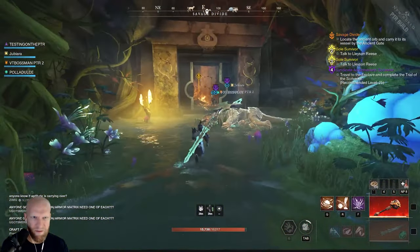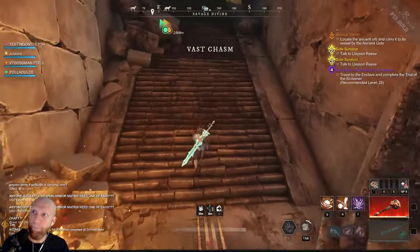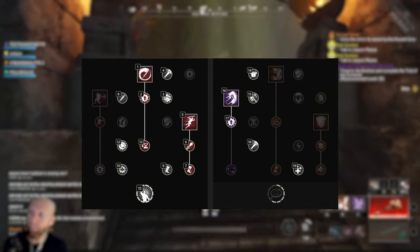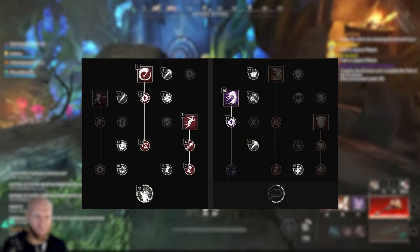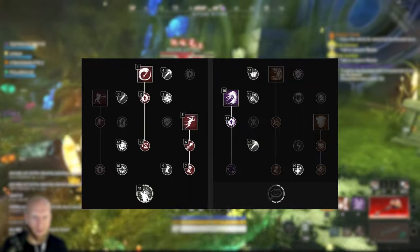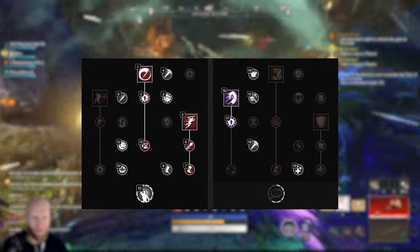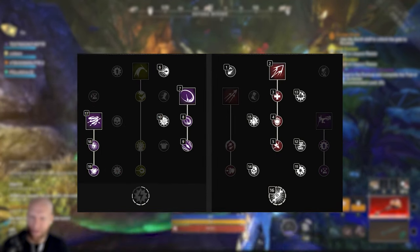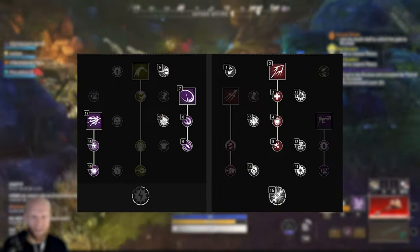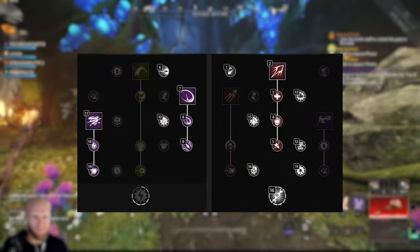This build is centered around applying continuous pressure with damage over time in the form of bleeds. For abilities, looking at the sword tree first — we're running Whirling Blade because we have Jagged Whirls and Empowering Whirling Blade on the Butcher, so Whirling Blade is a staple. We'll spec all the way down and upgrade it fully. We're also running Leaping Strike and Shield Bash for CC, and we're taking the Leadership passive over in the Swordmaster side of the tree.